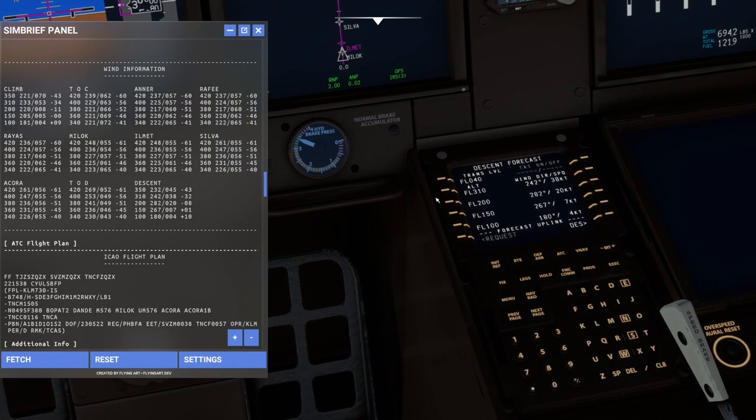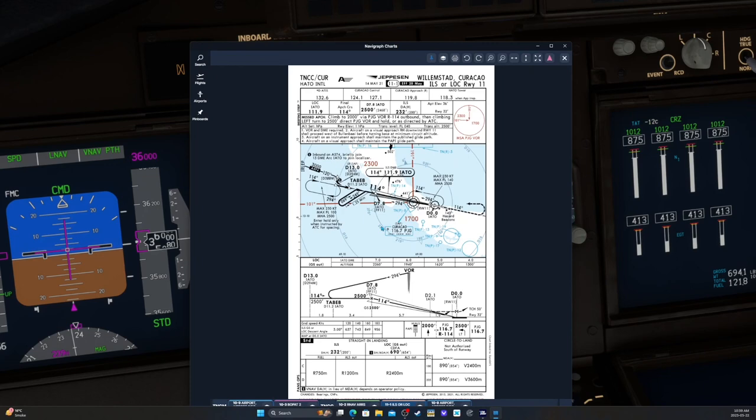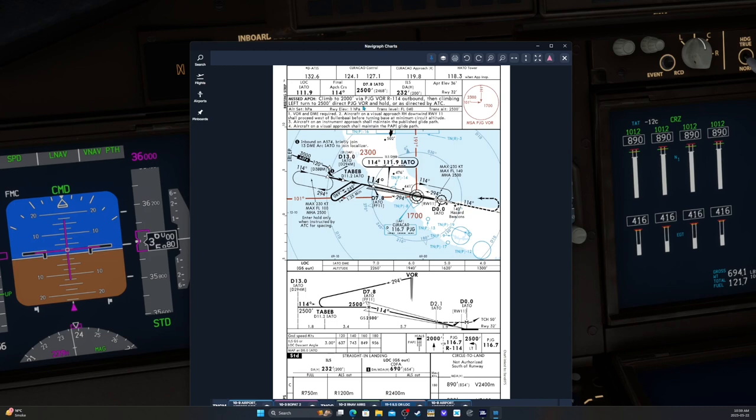Might as well brief you on the approach portion. The ILS is going to be 111.9, approach course 114, TABEP at 2,500 feet, down to minimums of 232 feet. Runway elevation is 32 feet. Missed approach is climb to 2,000 feet then to the PJG VOR — 114 outbound, climbing turn to 2,500 feet back to the VOR, then hold as directed by ATC. Transition level is 400.